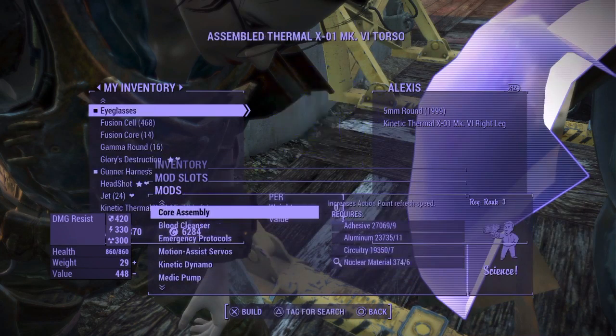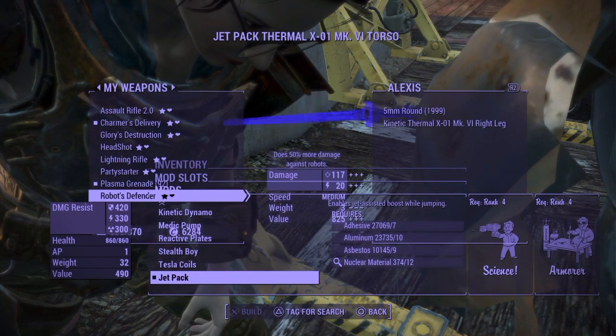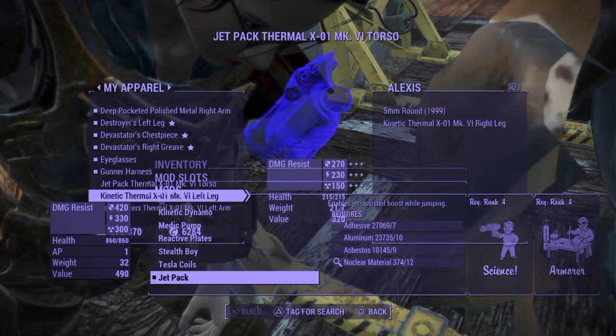Go all the way down to jetpack, attach mod. Once you've attached the mod, go to your d-pad and click right. You're not physically moving, but it's moving the menu up. You can go back, but it moves you back on the menu — so instead of being at the jetpack mod, you'd be back at the torso upgrade options. This is the easiest way to stay in the menu.